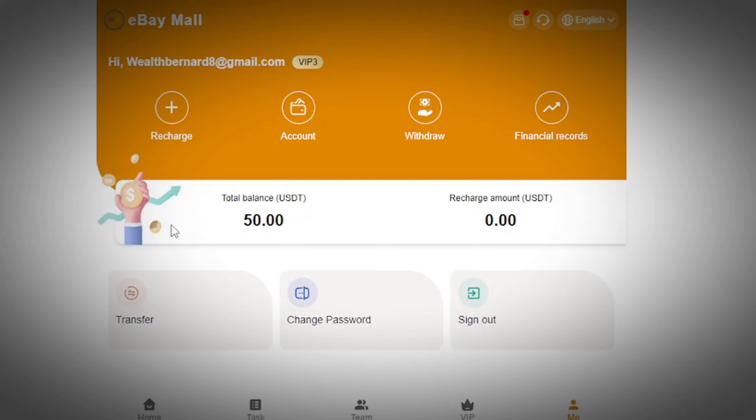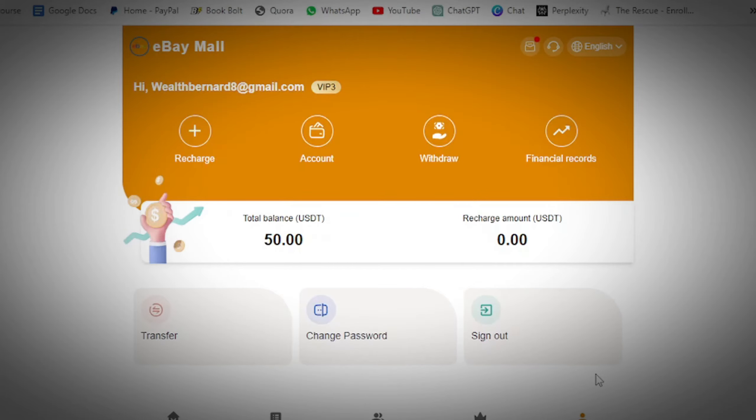If you click the first link in the description section of this video, it will take you to a registration form where you set up an account by entering your email and a password. After setting up your account, you're going to have an account ready to make money every single day. First of all, you're going to be given a welcome bonus of 50 USDT, and I'm going to show you how to withdraw this USDT at the end of this video.